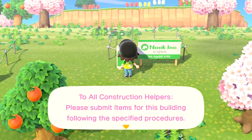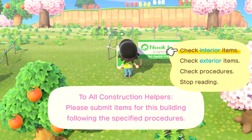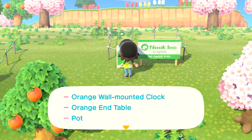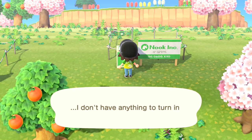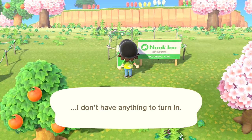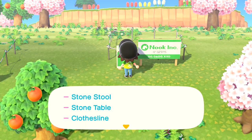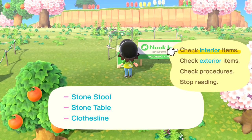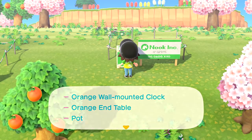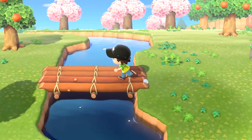To all construction helpers, please submit items for this building following the specified procedures. For the interior we need an orange wall-mounted clock, an orange end table, and a pot. I'm going to write these down. For the exterior we need a stone stool, stone table, and clothesline. My goal is just to make all of that, so I'll go back to my house and see what I can craft.